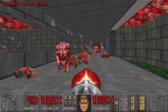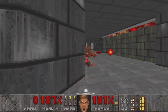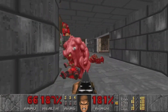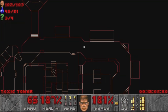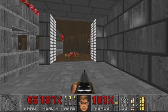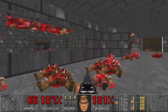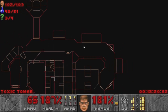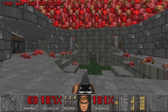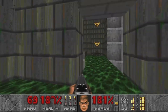Luckily we have the chaingun now, so this is no problem. Quickly mow our way through this mess. Once that's dealt with — one enemy left, one secret left, and two items left. My guess is those two items are going to be in the secret. What have we not discovered yet? It looks like something in the middle — something in this area over here.